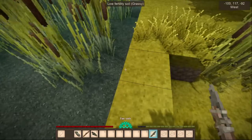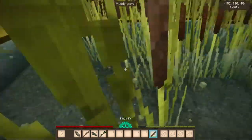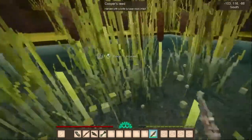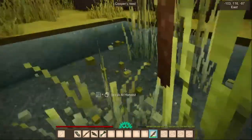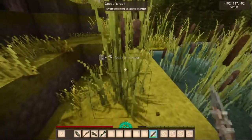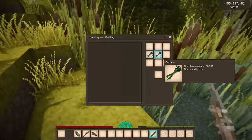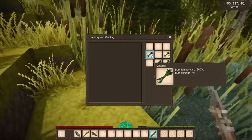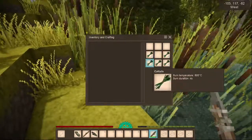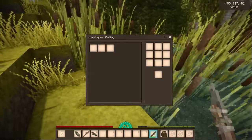One of the things which is going to be extremely helpful are the cattails. I can make some baskets with those. It allows me to hold a few more items. I know it takes 10 cattails to create a basket. Go ahead and hit E and start crafting this up. We shape this two by two in the form of a basket. Pop that down here and we've got three extra slots to hold things.